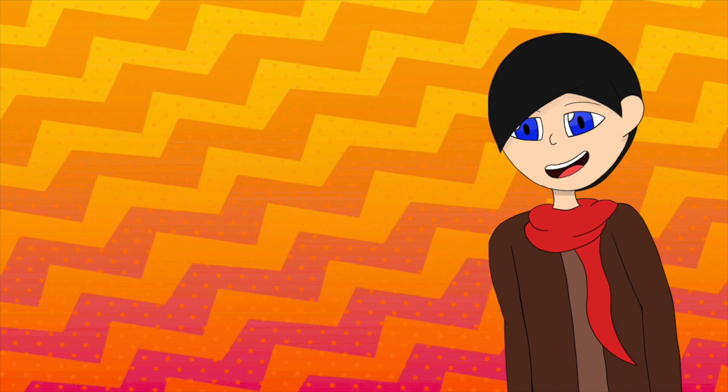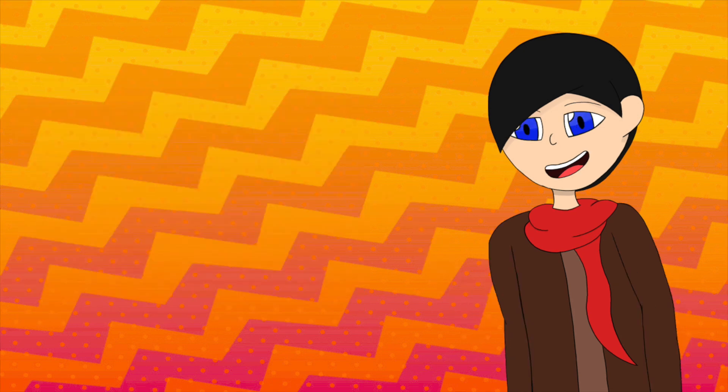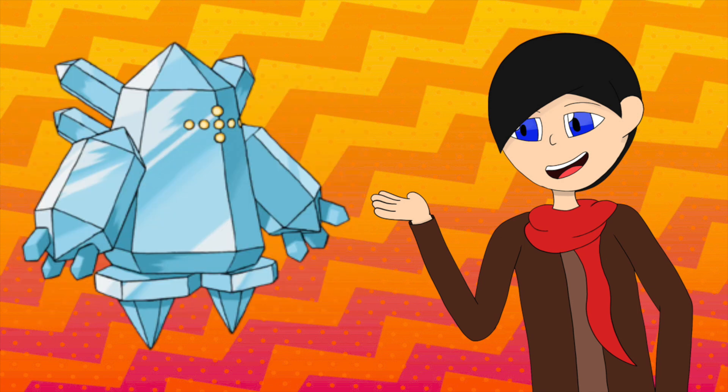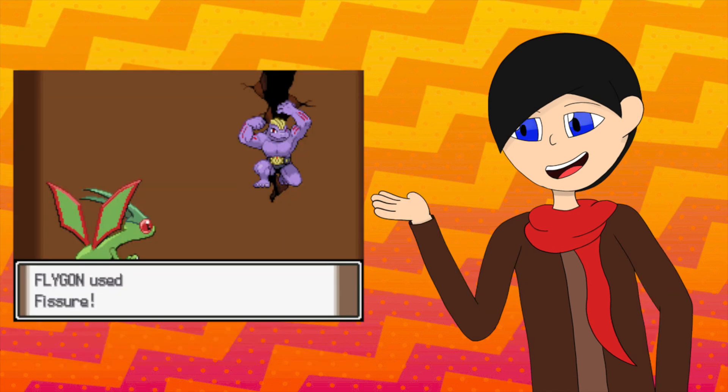So let's try and counter them with some attacks. Through level up, it can learn a lot of Dragon moves like Dragon Claw, Dragon Breath, Dragon Dance, Dragon Tail, and Dragon Rush. But Dragon is only half the typing. It also has moves like Bulldoze, Crunch, Dig, Superpower for Ice types, Bug Buzz, Earth Power, Earthquake, Boom Burst, and the one-hit KO move Fissure.